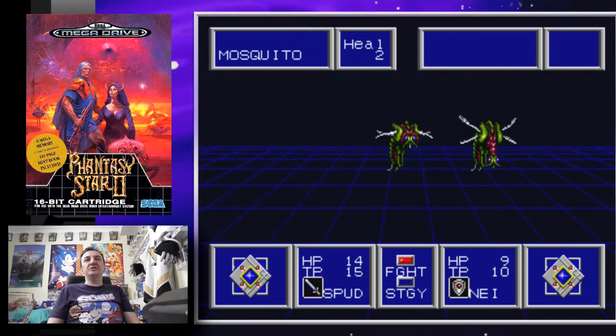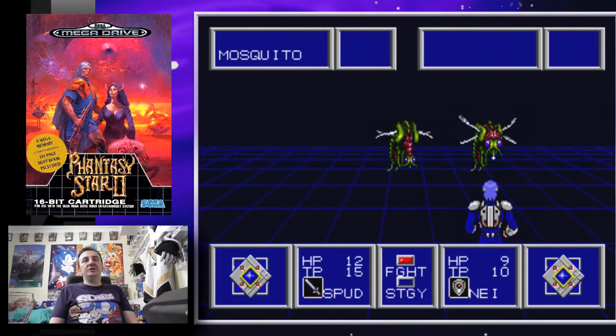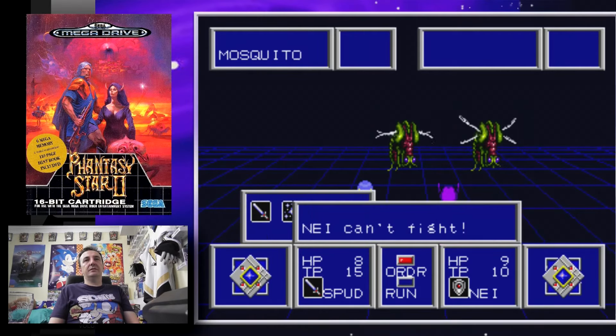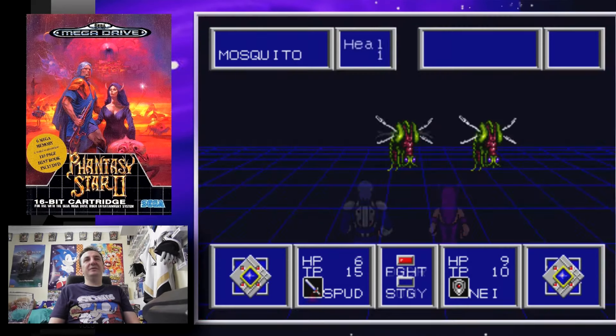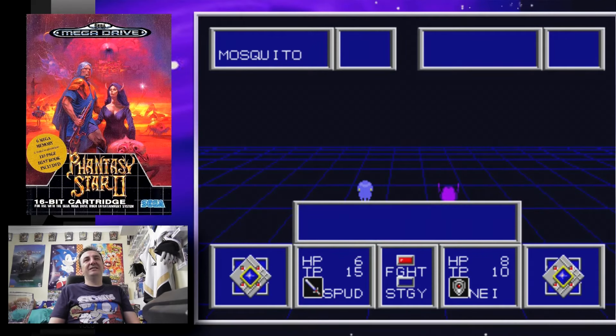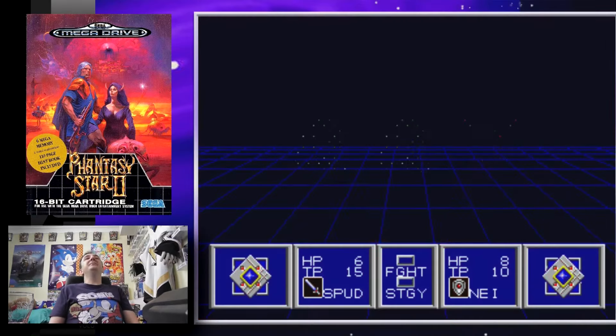It's a turn-based RPG. You can see your health points at the bottom — I'm not doing too well. Nei can't fight because she has no weapons; she can't do anything except take hits. It's just me and this enemy — don't kill me! I survived my first fight — let's get out of here.